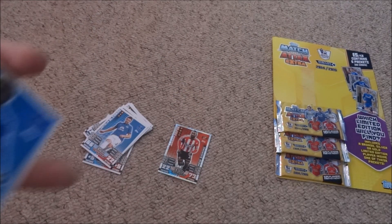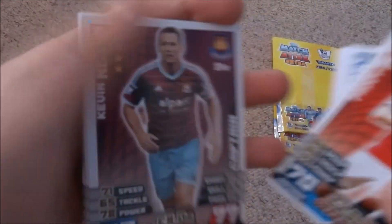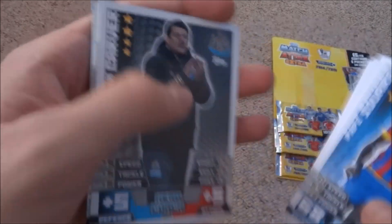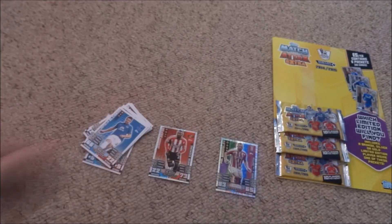So pack two has a Stoke City defender. We've got Kone, Dorans, McNair, Nolan Captain, Laver, Pantilemon, Suare as a new signing, John Carver, Sissoko, Alan Hutton, and Phil Bardsley. There's a Man of the Match in there — unfortunately not one of the Man of the Matches I need.